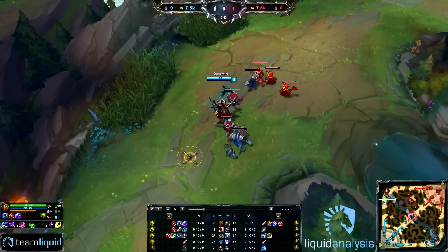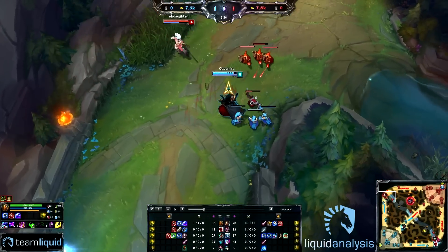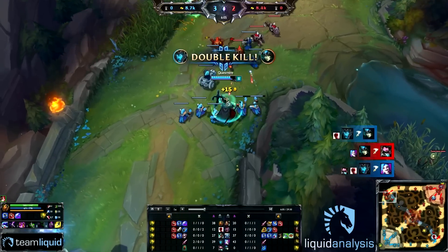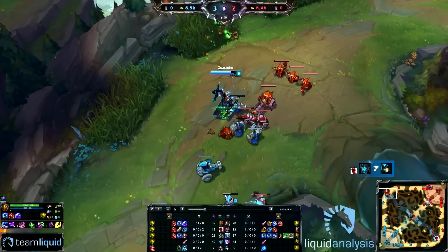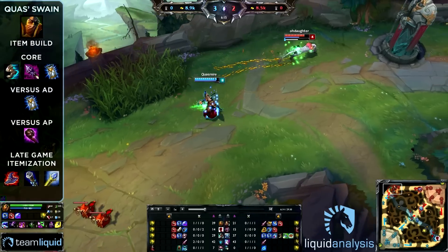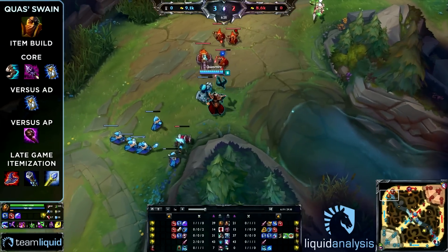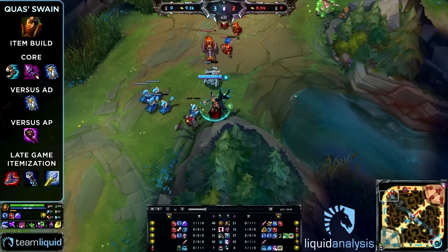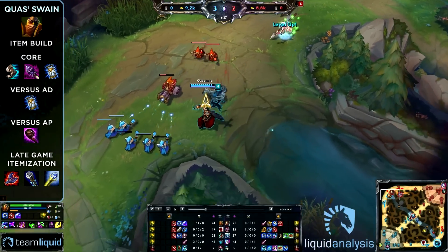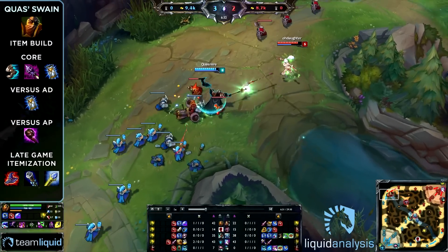He gets to back and gets an immediate Catalyst, which is very important on Swain. Quas's item build revolves around one big core item: Rod of Ages. You really cannot change this on Swain's build because you really need the mana. If you don't have the mana from Rod of Ages, you'll most likely run out very fast when you're using your Ravenous Flock.